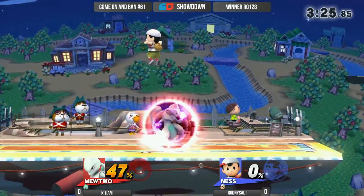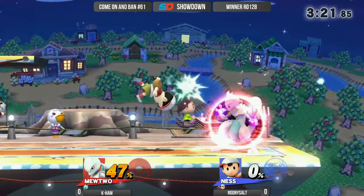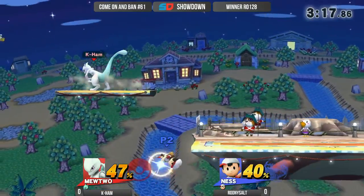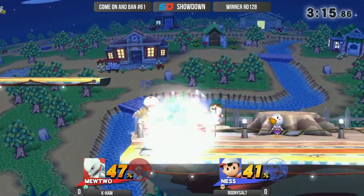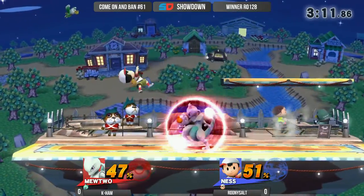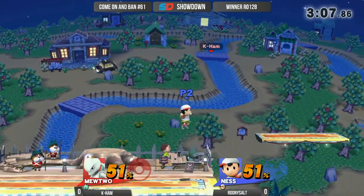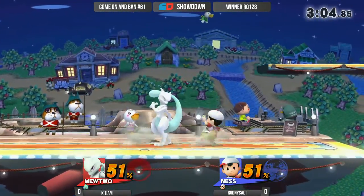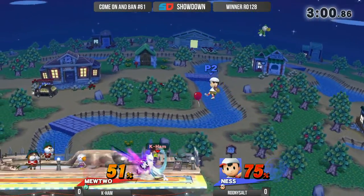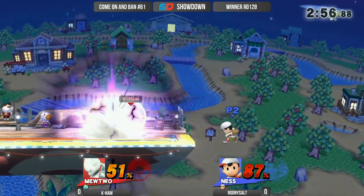Kayham taking a little more defensive approach, trying to figure out what to do to Rodney. Rodney right now is throwing out a lot of aerials — he notices that Kayham is going to want to chill back. Great Shadow Ball, trying to pressure him quite a bit. Realistically, when Ness is out there throwing out strong aerials, you do not want to approach. He has the fair, he has the Nair — he's just going to push you back and give Ness the situation he wants, whereas he can throw out those PK thunders.